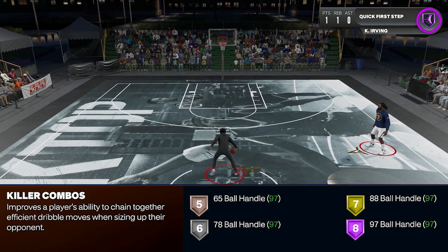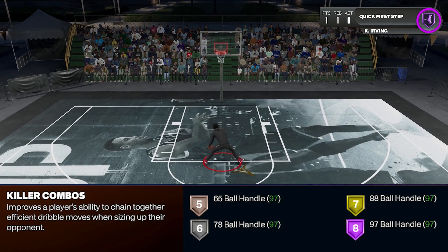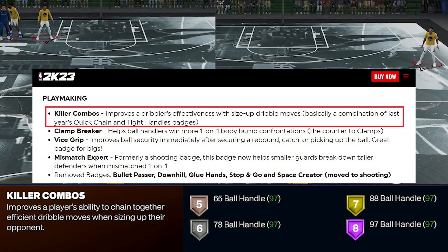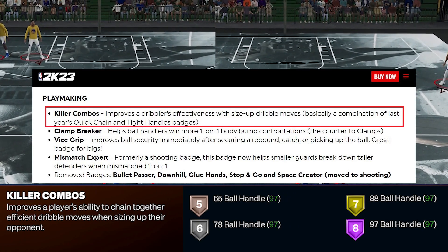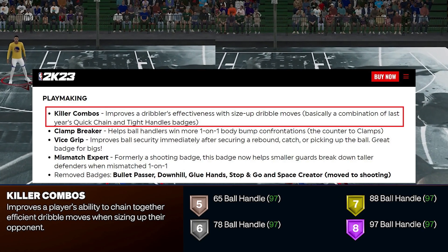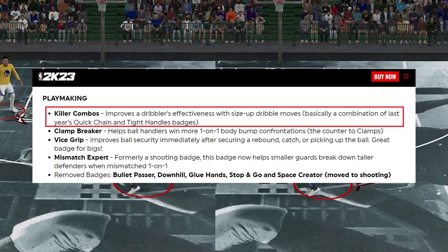So for the definition, Killer Combos improves a player's ability to chain together efficient dribble moves when sizing up their opponent. According to the courtside report weeks before the release, it's a combination of last year's tight handles badge and quickchain badge. So I'll run through last year's test on this one to make sure this is accurate, because there could be a chance that they failed to apply all these on the final product.